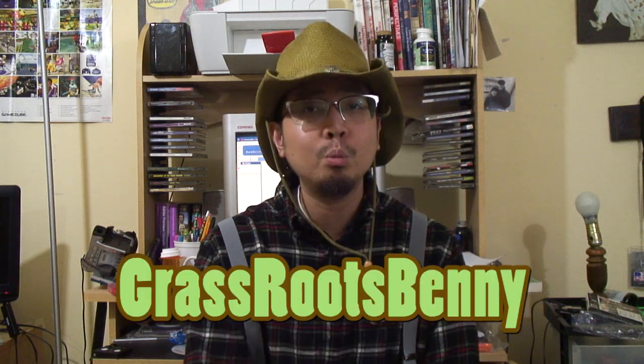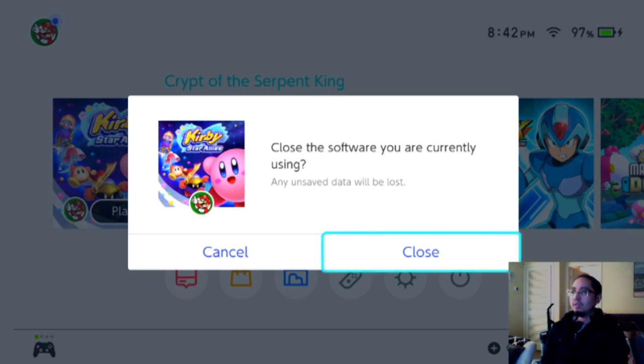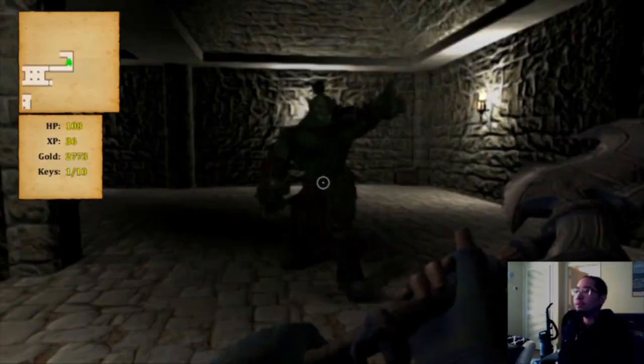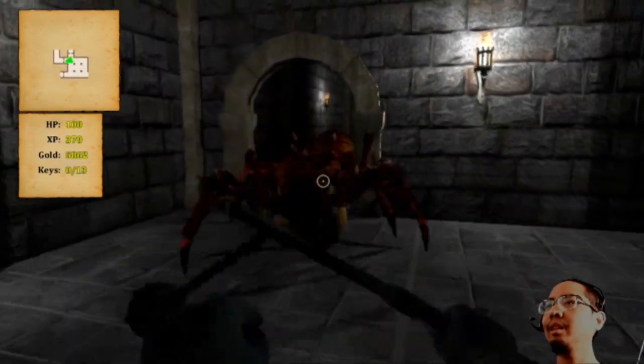Crypt of the Serpent King. Now this here is a prime example of a simple game for simple folk, like you and me. As a matter of fact, that's probably why they got me, Grassroots Benny, to review the game. Benny Boy got this game for 99 cents on the Nintendo Switch Store. This here is a hack and slash dungeon crawler, reminiscent of the old Elder Scrolls back in the day, except much less complex.